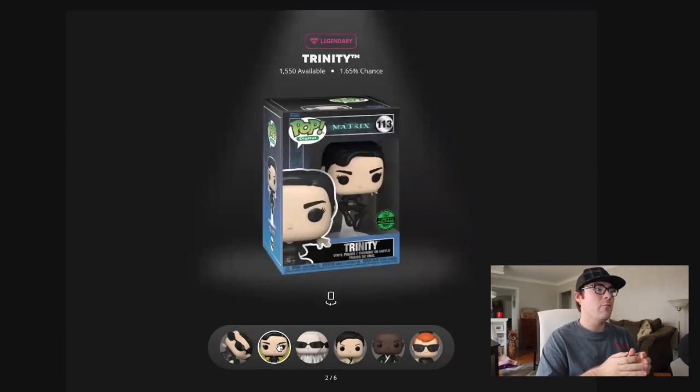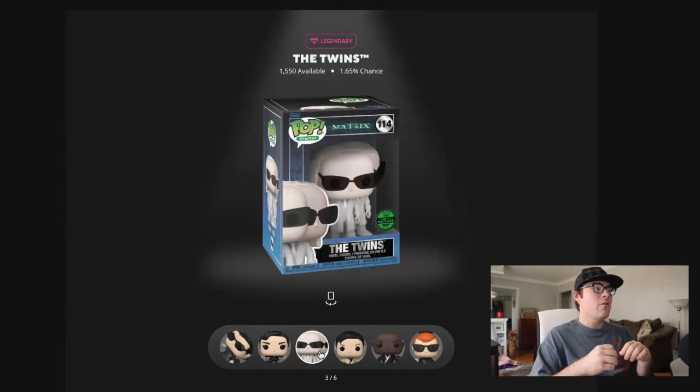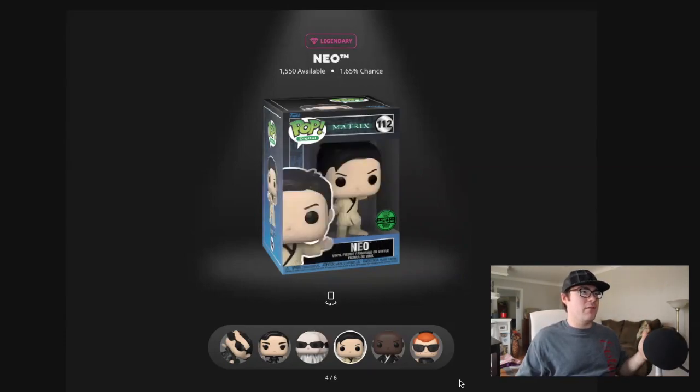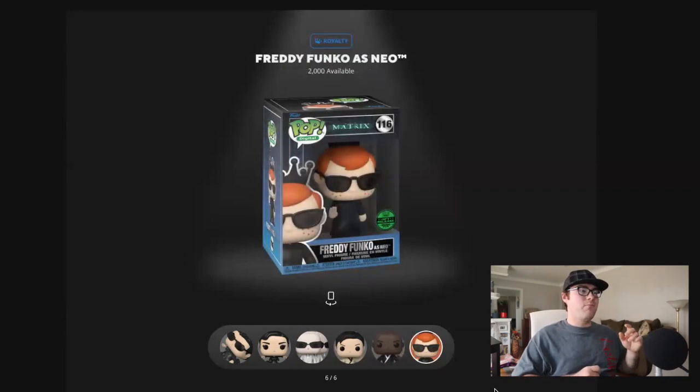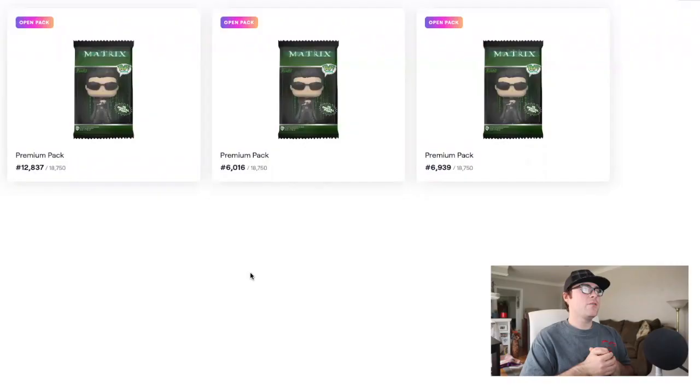Moving on to the legendary pops: we have Trinity, limited to 1,550 pieces with a 1.65% chance. Then we have the Twins — a lot of people are disappointed because they thought this was going to be the very first ever NFT two-pack. Then Neo again as a legendary — 1,550 pieces, 1.65% chance — along with Morpheus. The final pop you can obtain by redeeming all the non-legendary, non-grail cards is Freddy Funko as Neo, limited to 2,000 pieces.